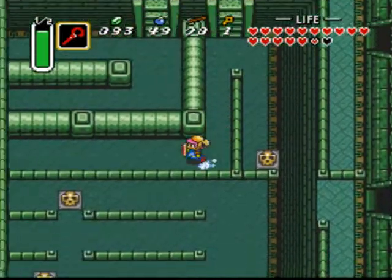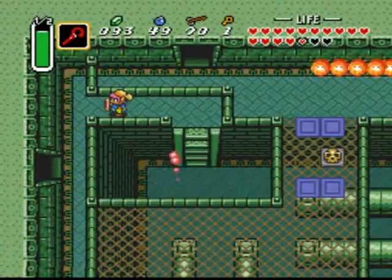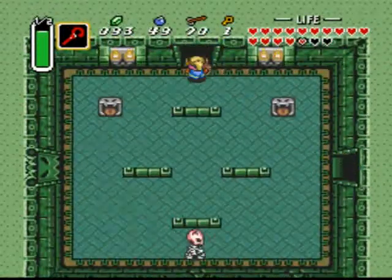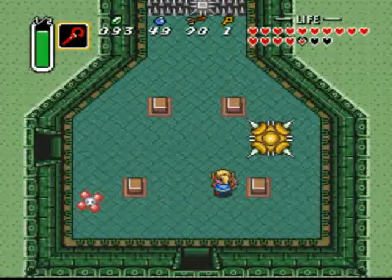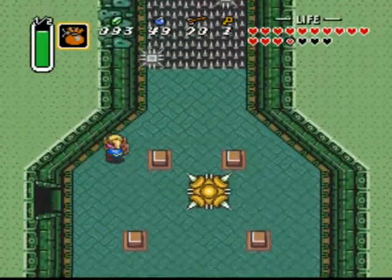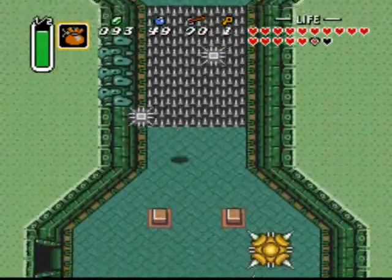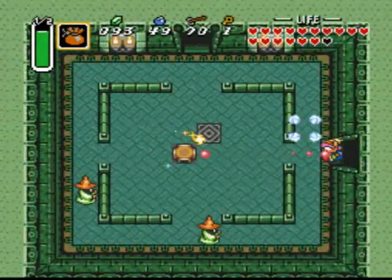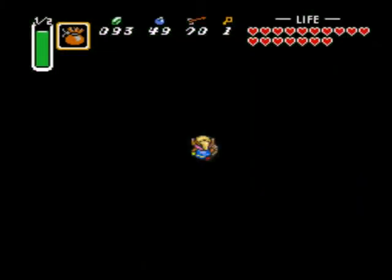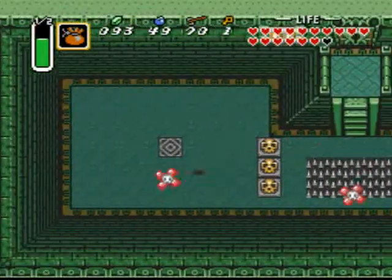Let's go back to that big key door — that should lead us to where we want to go, I think. We pretty much have almost all the items now. We're missing the top-tier sword, shield, and armor. Let's just kill this thing right off the bat. We can do it without wasting all our magic on it.